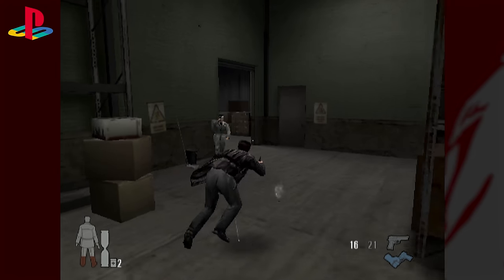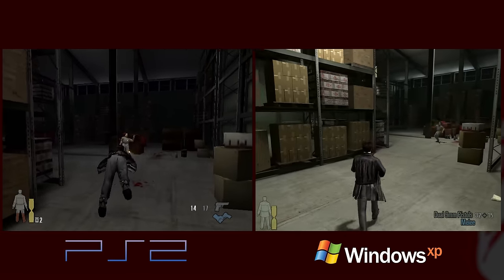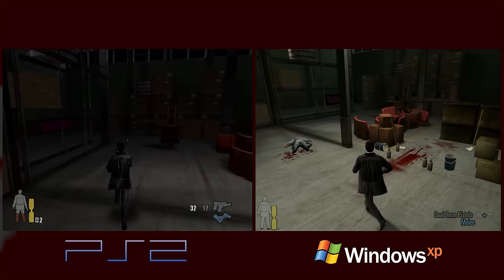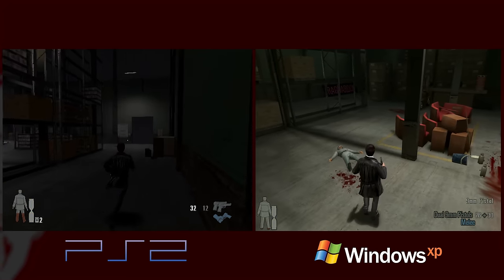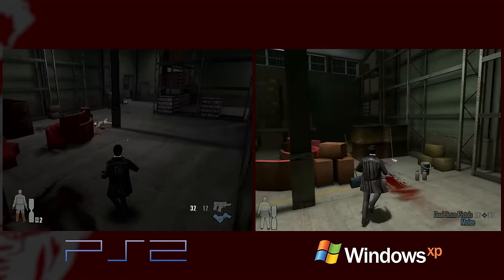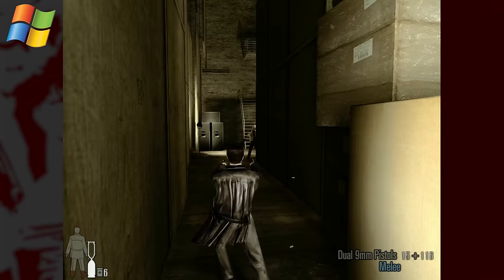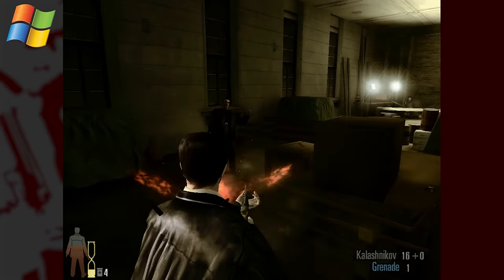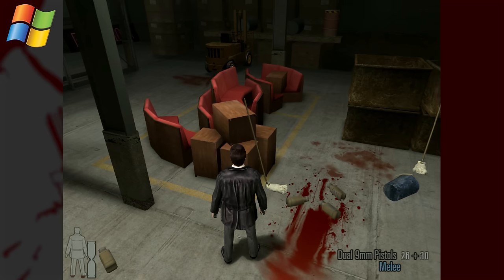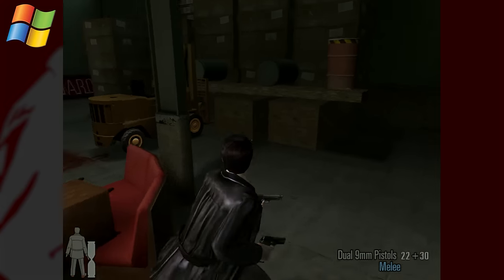He's a bad guy — get rid of him. The physics are good and still look pretty good here. There's a great mixing of ragdoll and animation: there's a hit reaction when they're shot, and then towards the end they turn into a ragdoll. They're very heavy ragdolls too — not like Half-Life 2's which feel a little flimsy. The ragdoll in Max Payne 2 actually looks better than Half-Life 2.